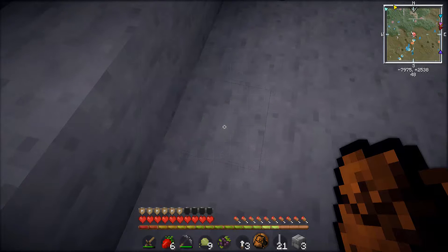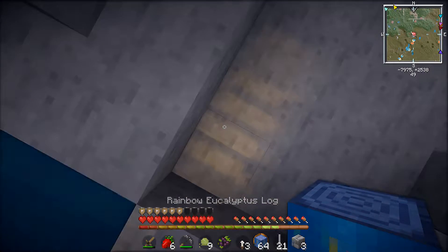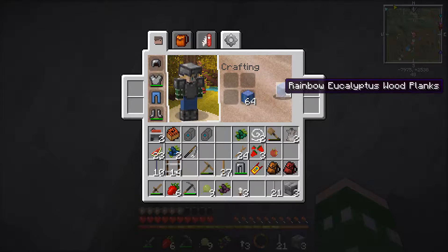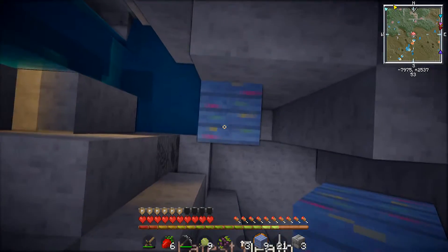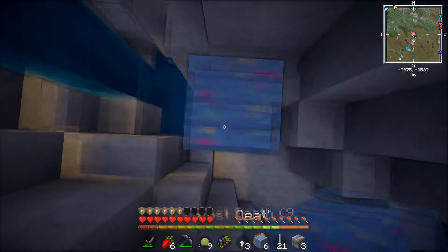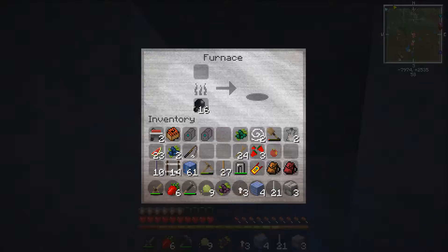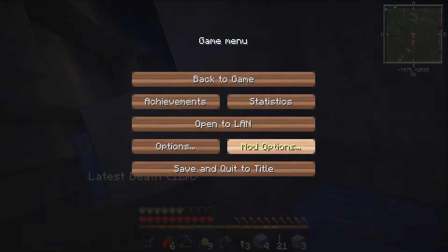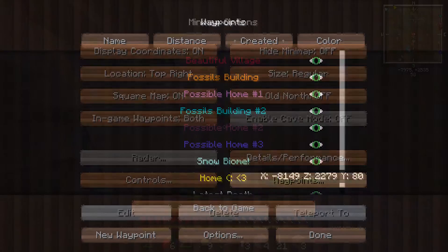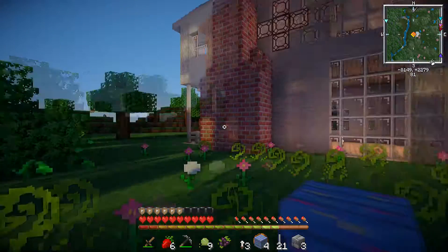Oh, I have iron leggings - I forgot I had iron leggings! I'm gonna turn these into planks. Let's just build up from here and try to find our furnace. I forgot where exactly it was, but I'm pretty sure it was right here. Yep, this is where it was. Let me just take this stuff back. And let me teleport back to our house and let's smelt our iron.